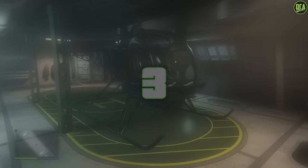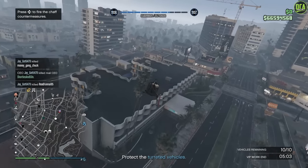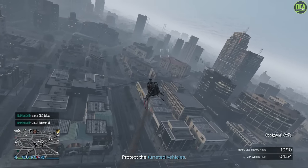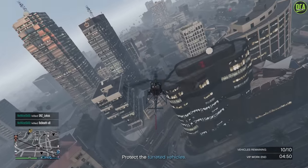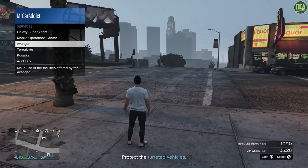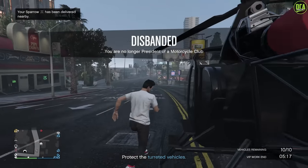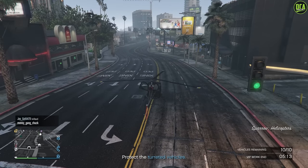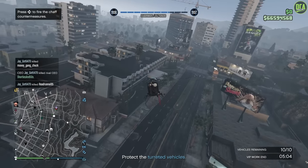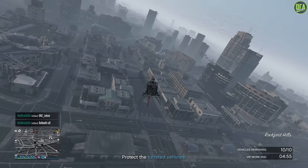Moving on to number 3, we have the Sparrow from the Kosatka, which is a $1.8 million upgrade. This is not only extremely useful and honestly a necessity for the Cayo Perico Heist setups — it's also a great helicopter in general. It has a homing missiles upgrade with a fantastic fire rate and unlimited missiles, countermeasures, and it's the fastest helicopter currently in the game. It can be called in through the Kosatka menu in the interaction menu and immediately spawn right next to you. The only negative is its armor resistance — it's probably one of the most delicate helicopters in the game and damages quite easily.